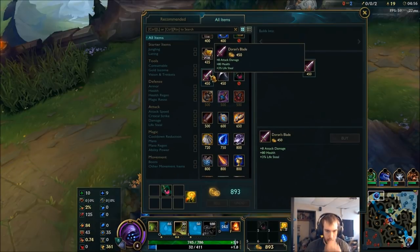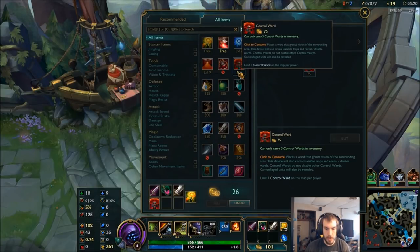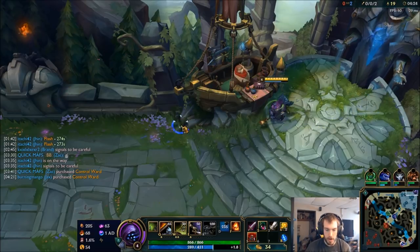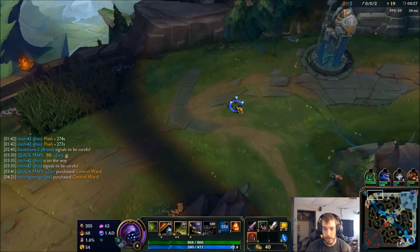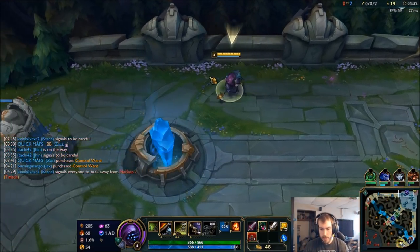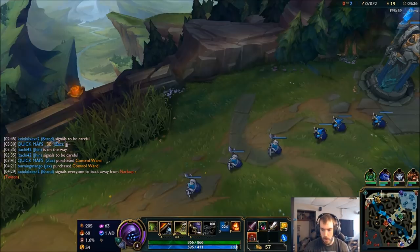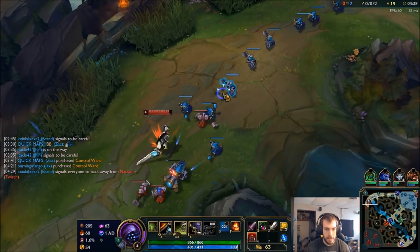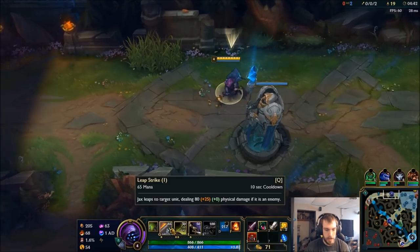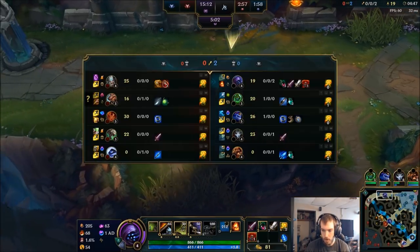I want a little bit of lifesteal combat stats so I'm gonna build a Doran's Blade. I've actually been studying a decent amount of Korean players right now and that's almost always their first buy — usually as early as three minutes. I'm assuming they push those first two or three waves super aggro, use all their potions, and go back for a Doran's Blade and a Long Sword. There's a lot of nice combat stats.